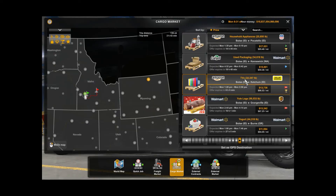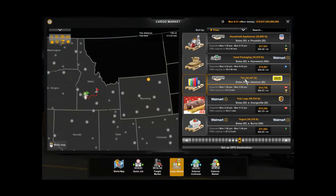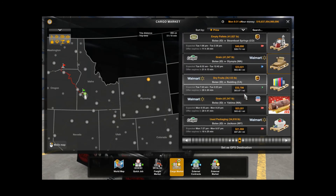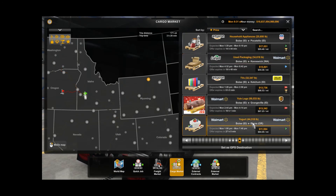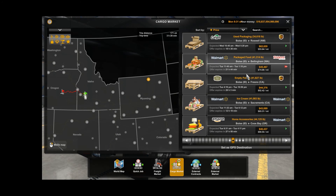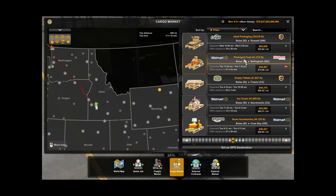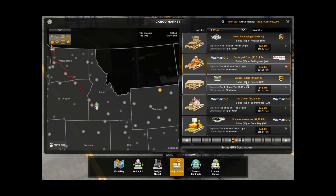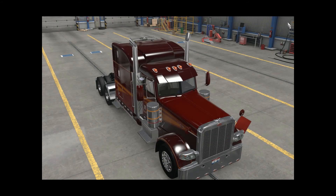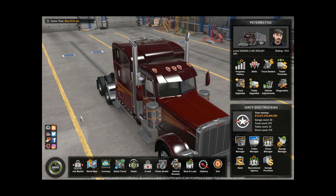We have a trailer — Dollar General. We don't really see any reefer loads. There's one — yogurt, that would be a reefer load. Most of these are not reefer loads. Packaged food — that could be one, but it says packaged food and it's a long trip so I'm not going to take it. So that's where we are folks. I just want to show you how to buy the reefer trailer and to add the paint job to it and all of that. And we did it.